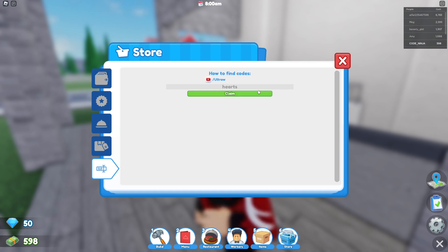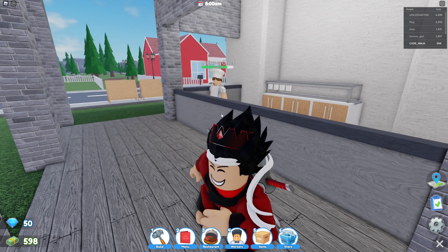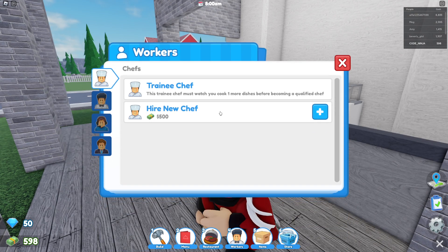The next code is 'light it up', and light it up will give you a cosmetic item — like a decoration for your restaurant. This item will also improve the mood of your customers, so you can get yourself more stars in game.